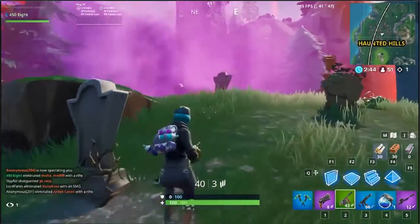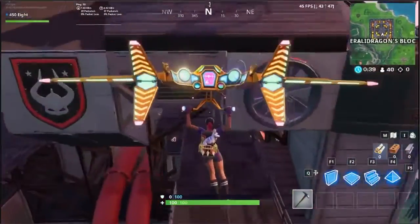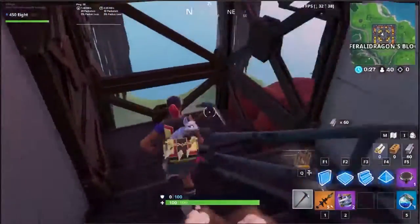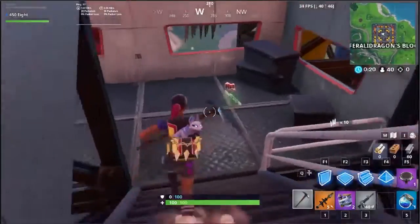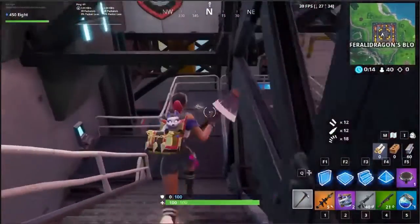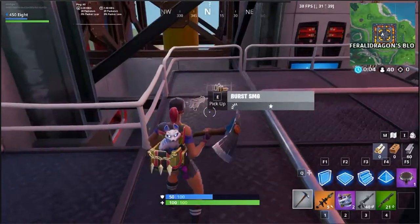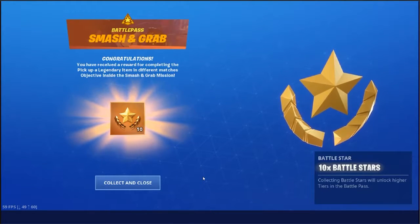Looks like 100. Wish I did more damage. Going to The Block because it's like a legendary item spot. A few things I found out in the Team Rumble game: legendary items count as bushes and chug jugs. And with the supply drops, if they get caught on a tree or something like that, if you break the tree, then that starts the 10 seconds after they hit the ground. There we go — 10 Battle Stars for legendary items in different matches.